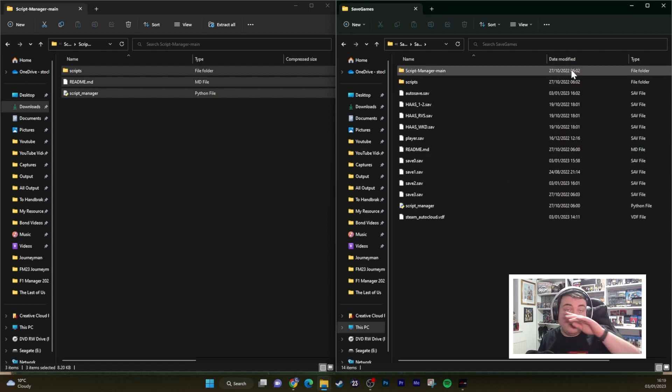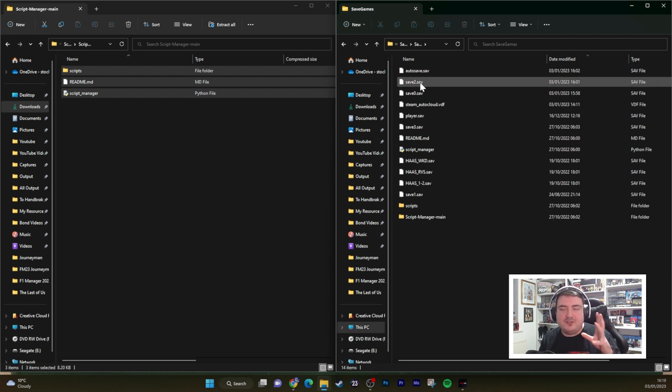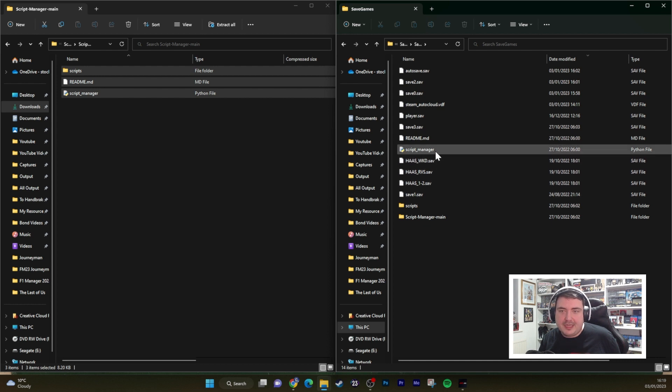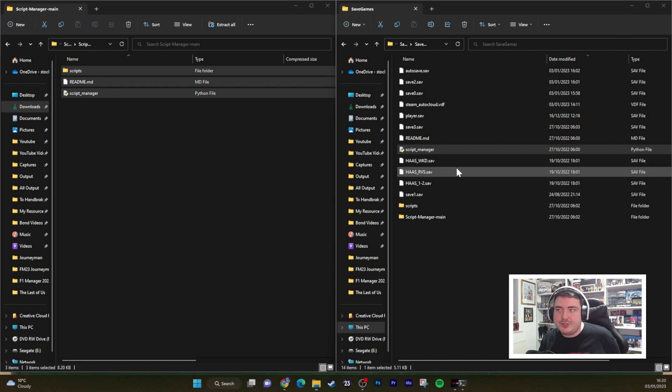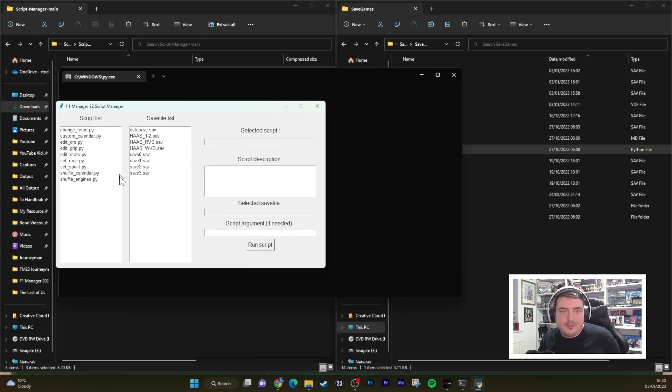What I would advise you to do to work out which of your saves is labelled what — it's just sorted by date modified. You don't want to touch the autosave file. You can see Save 2 there is the one that I created at 1 minute past 4 on the 3rd of January. So it's Save 2 that I want to convert into a McLaren save. At this point I then want to go into my Script Manager, so I'm going to double click on Script Manager. That should open up a file which I'll bring over, and you can see it is detecting all of my saves. I want to change team, and I want to do that to Save 2.